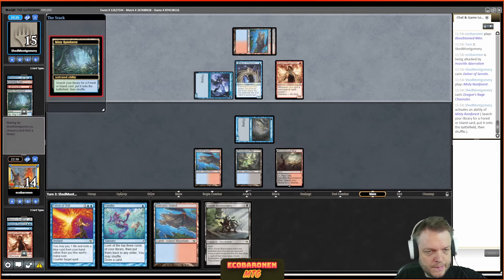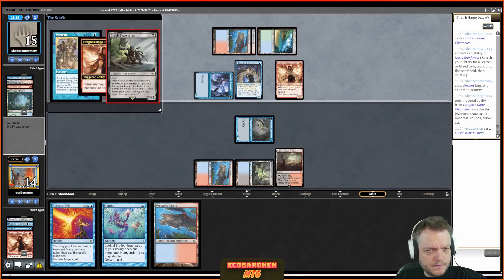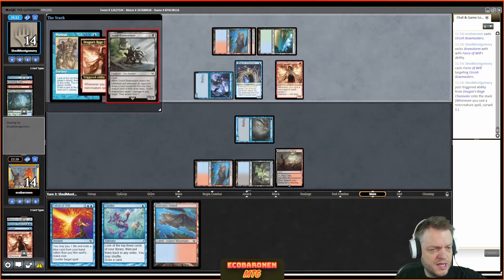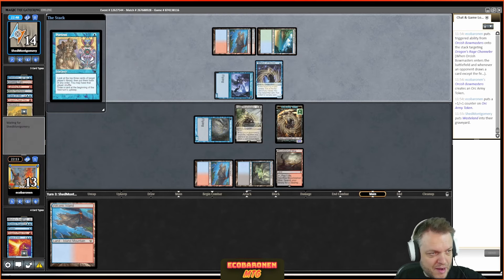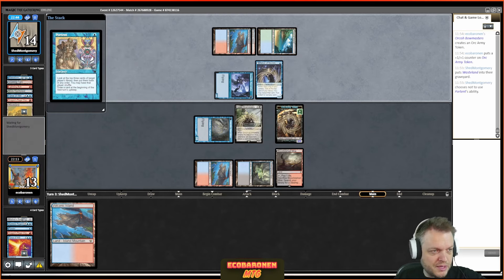Hydroblast hits any blue deck, punishes greedy mana bases and Merit Lage strategies. Meltdown covers people playing Seat of the Synod or Chalice of the Void. I spread out my graveyard hate — Surgical gives you one more card to not lose turn one on the draw, is good against Eureka, Muxus, Windsun Zenith. Then Unlicensed Hearse, because I think it's quite strong in the pseudo mirror.